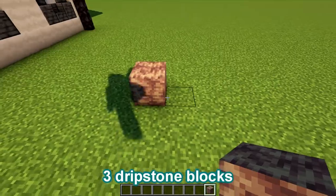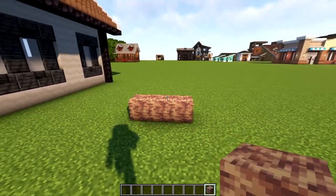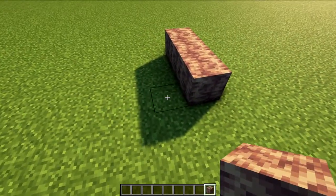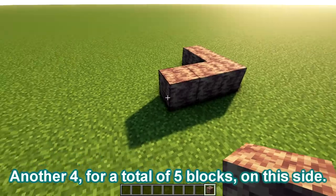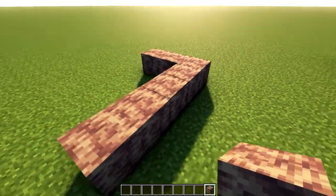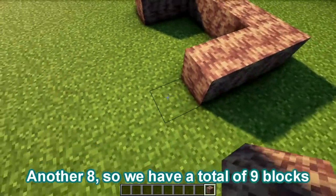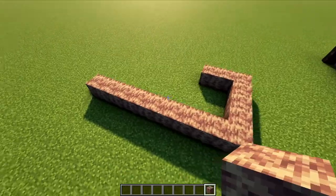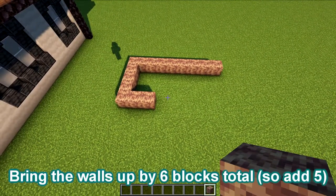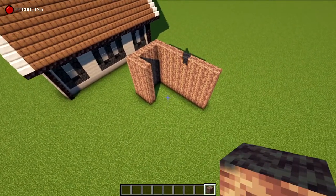To start off, we're going to make our entryway. Put 3 dripstone blocks on the front side where your door is going to be. Turning to the side, take it over another 4 for a total of 5 blocks on the side. Then turning again, bring it over another 8 so we have a total of 9 blocks on the back — until you have a J-shape. Bring the walls up all the way by 6 blocks total until your J-shape is this big.